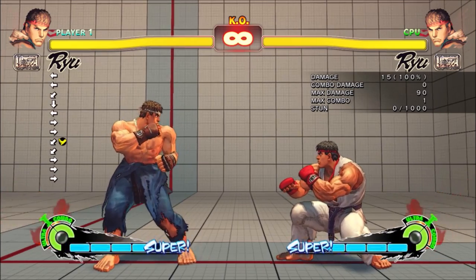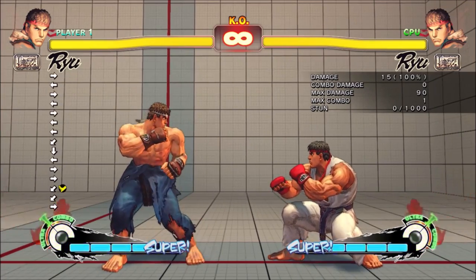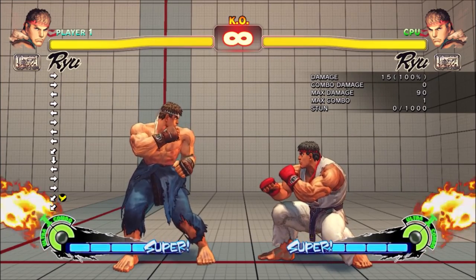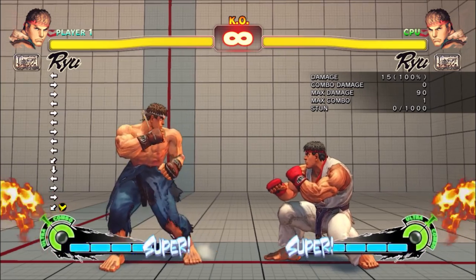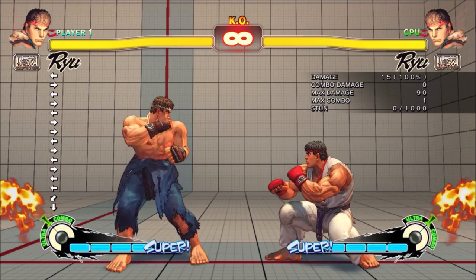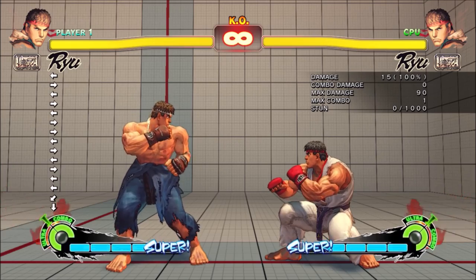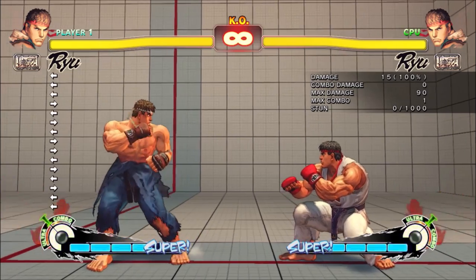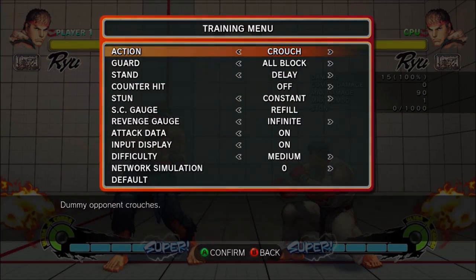Even if you get spacing where it misses whether crouching or standing, that's fine too. Or if you need to hold back after they block the normal to take a pixel step back so it whiffs — that works as well. Find that area you want to be at for the spacing. It could be one button, a little string of buttons, or a couple of frame traps. As long as blocking it at all sets you up in that position, you're good.